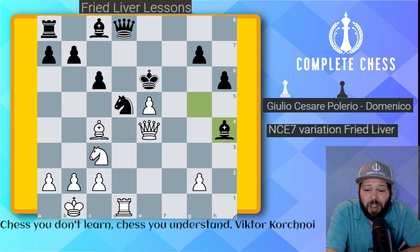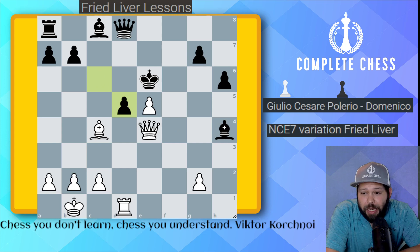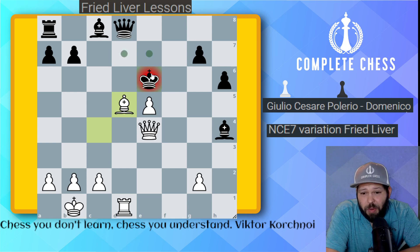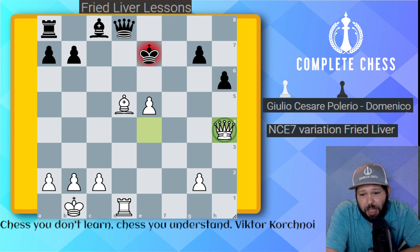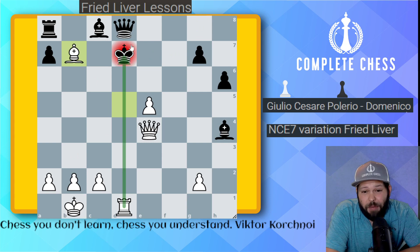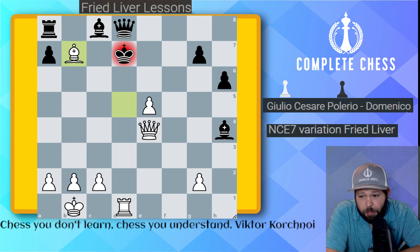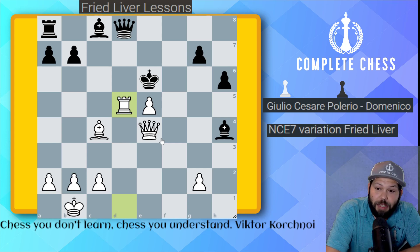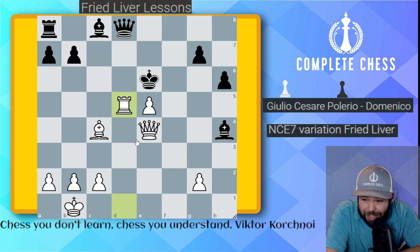Knight takes d5 is a very good move. After pawn takes, you have two good options: rook takes d5 or bishop takes d5. In the game, rook takes d5 was played, getting to a nice winning position. Bishop takes d5 check also works well — the king has no good squares. If king goes to e7, queen takes h4 check wins the bishop. If king to d7, you're winning the queen after bishop takes b7 check. Remember, in winning positions there are many ways to win — don't get caught up on which is best, just win the game.